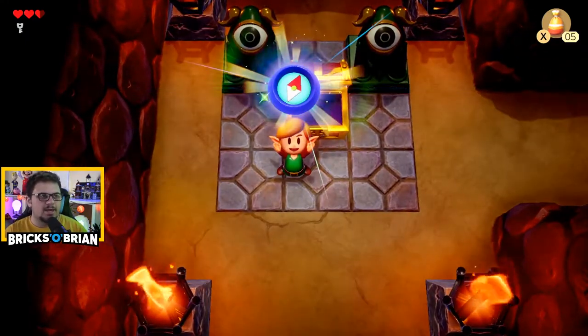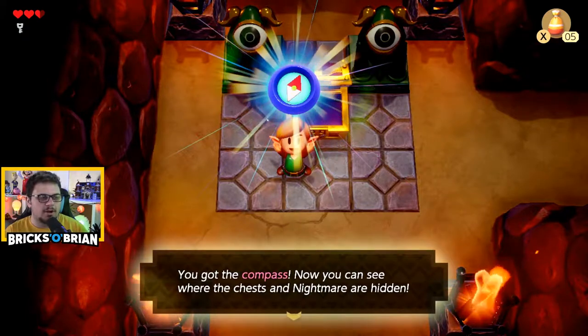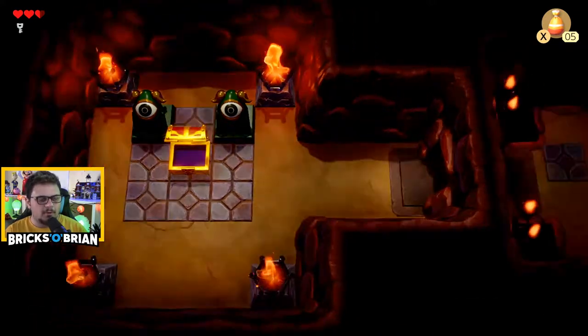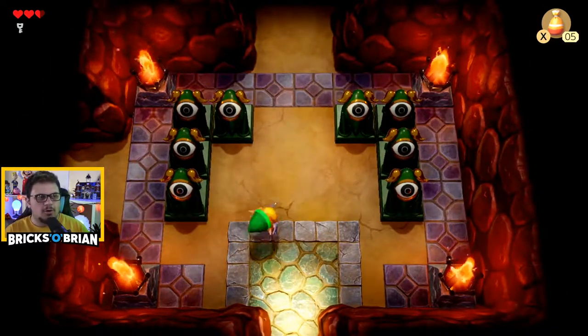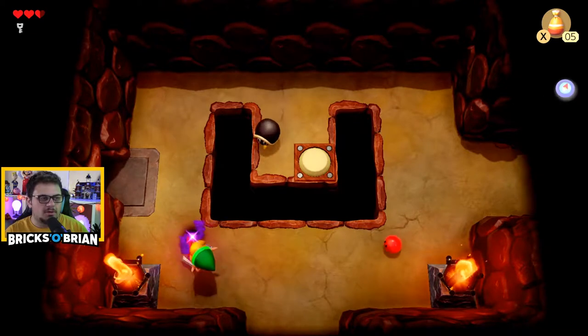I'll take whatever this is. It's a compass! Now you can see where the chests and nightmares are hidden. The compass has a new feature - a tone will tell you if a key is nearby. That is definitely helpful. I don't know how you could go through the entire game not having that, but there you go. Might as well explore all the rooms as much as I can.